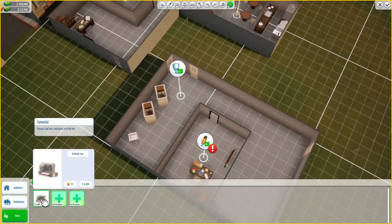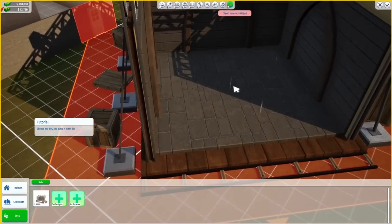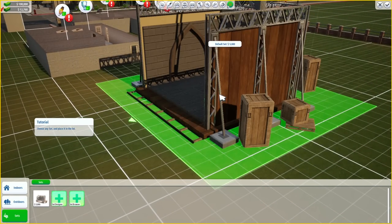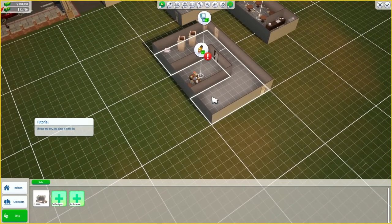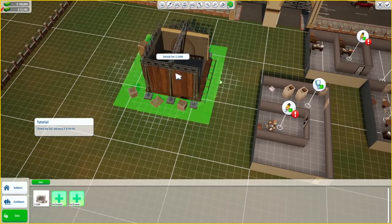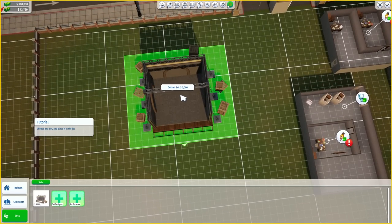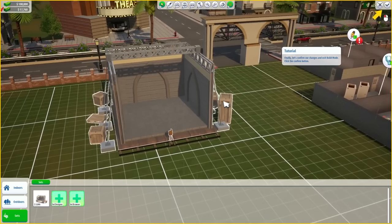Now we can go to some sets. Looks like we're going to start with this set here, which looks to be Castlevania — a little Dracula going on there. The set looks pretty nice. Before we do that, let's see if we can quickly delete this lot. We're going to go ahead and plop this over here on the opposite side, maybe facing this way. No soundstage at all — crazy.